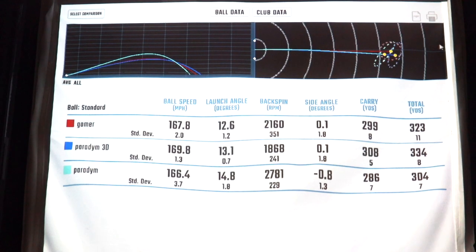In a straight-up comparison, my gamer was a couple miles per hour slower on ball speed. Launch was actually a degree higher — same loft on both drivers, both eight-degree drivers — so interesting that the Paradigm was a little bit higher. Lower spin in the Paradigm also meant higher carry by nine yards. That's a couple miles per hour of ball speed giving me nine yards of carry.